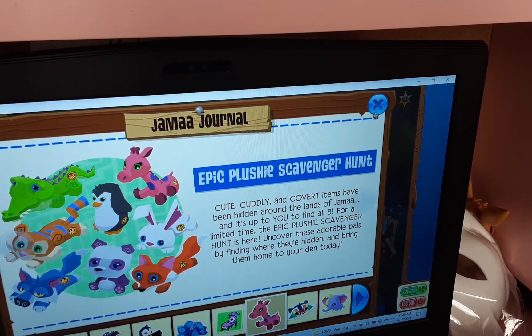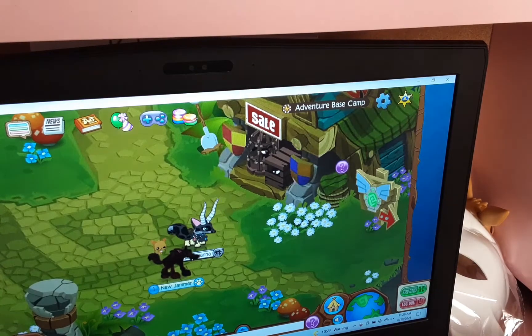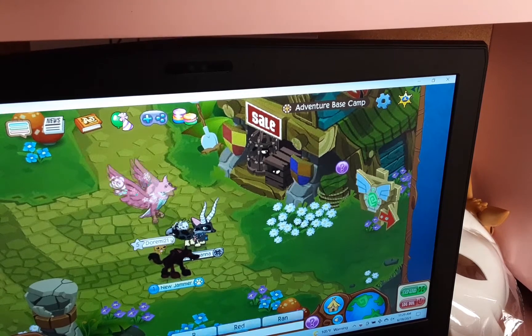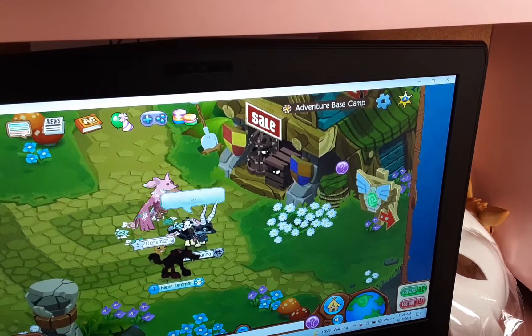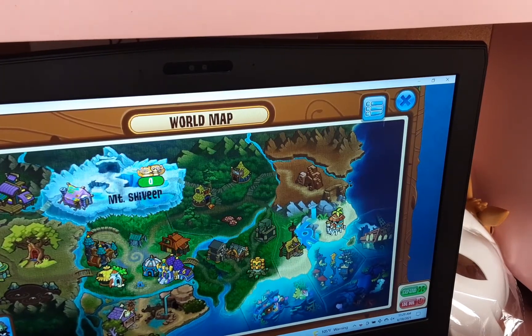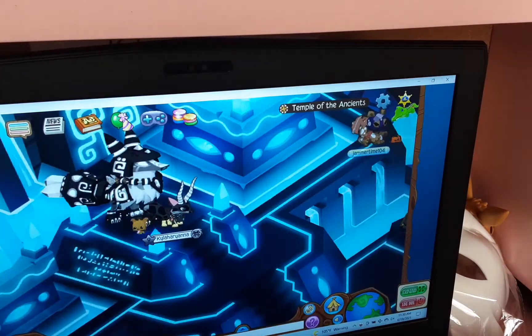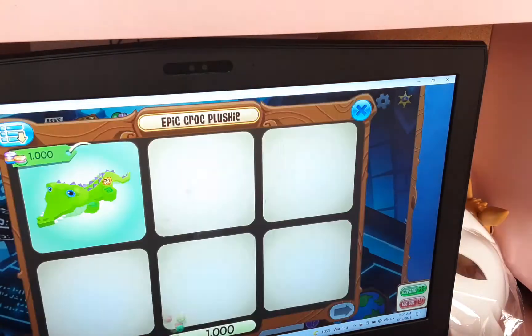I know where the croc is, but I don't know where the panda is actually. So basically I'll give you all the tutorial on how to get them all when I find them. The tiger is in Beluche — he's in the shop. You go in here and he should be over here. He's right there. Buy him because I don't have him yet.